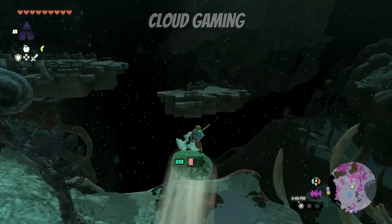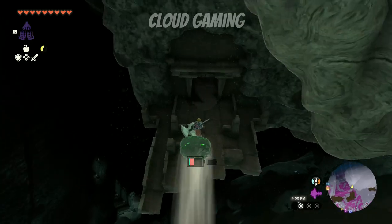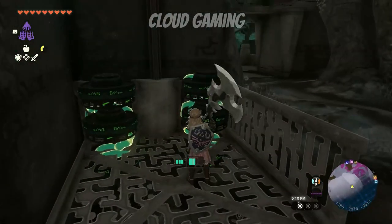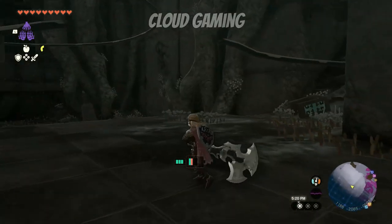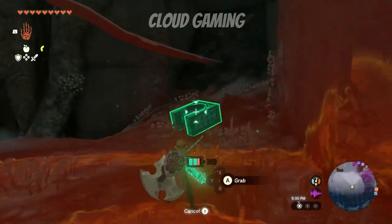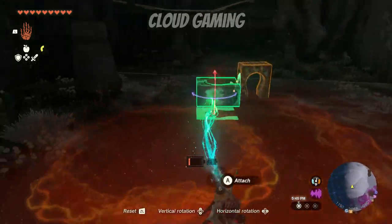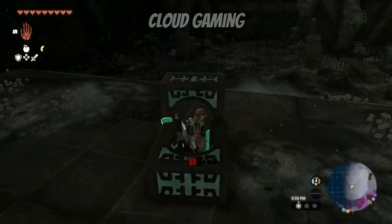After making your way to the second light root tree, make your way to this cave entrance. Make your way up the steps and activate this elevator on the right. At the top you will see this device — grab it and sticky it together with this other device. This will then save it to your auto builds. Now you are ready to take on the Floating Coliseum.